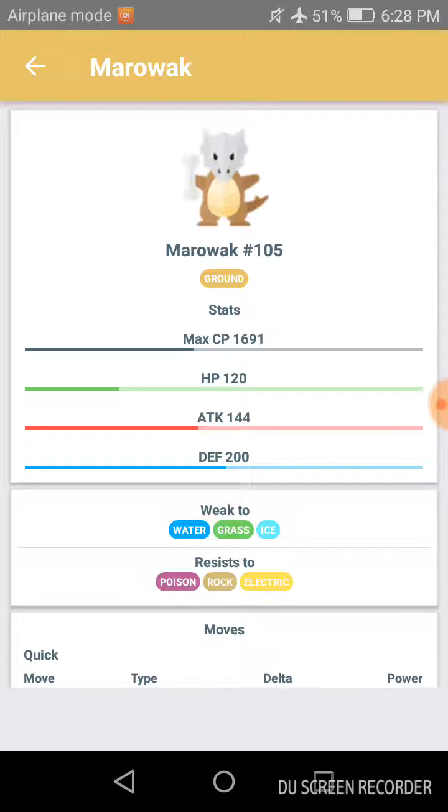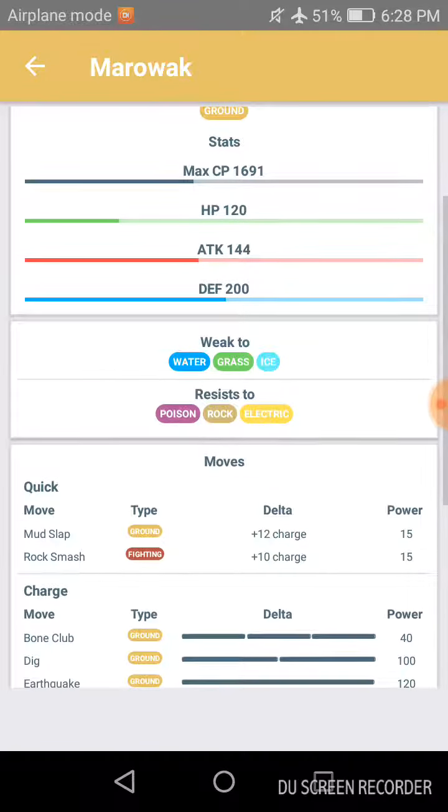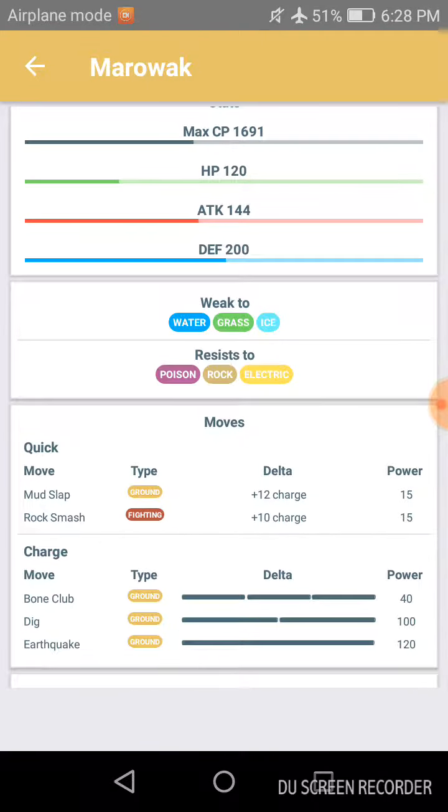It's weak to water, grass, and ice. It resists poison, rock, and electric. Its quick moves can be either Mud Slap or Rock Smash.